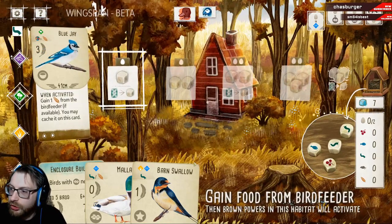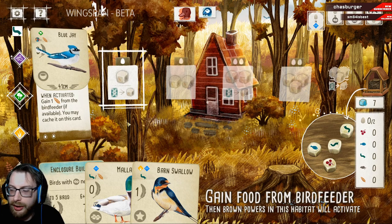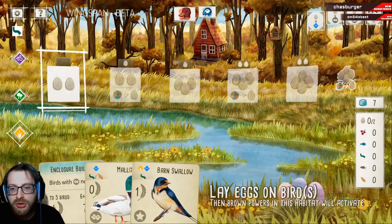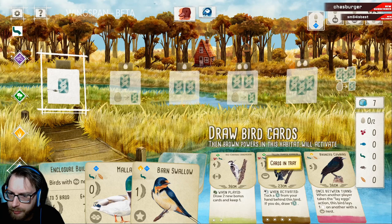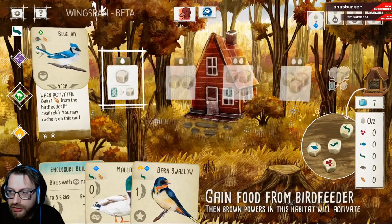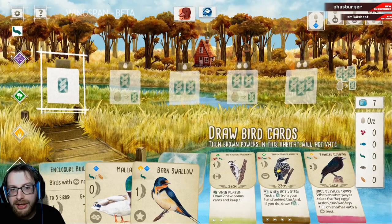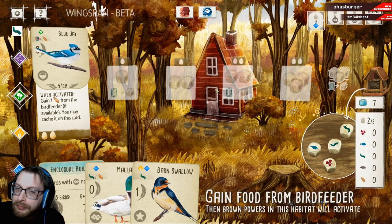We got a game! We didn't get the food that we wanted — they've taken the food. It doesn't seem to always show the player name. Should we go get a bird instead? We could lay eggs because we're going to need them. It's a little bit frustrating that we can't get two food off of this. We could get one and place down the barn swallow. We're going to need to lay eggs anyway at some point, so we may as well do that.